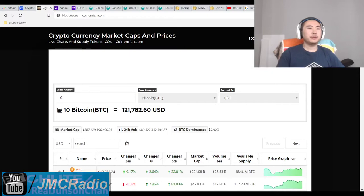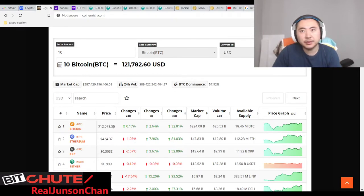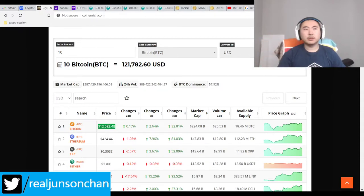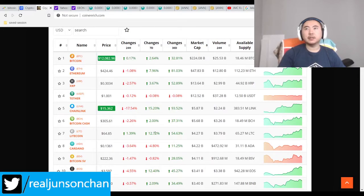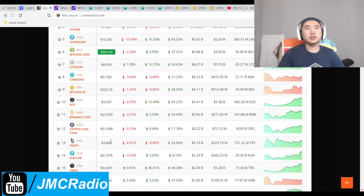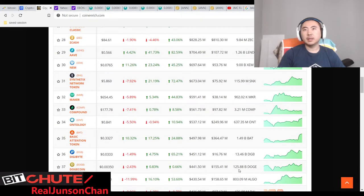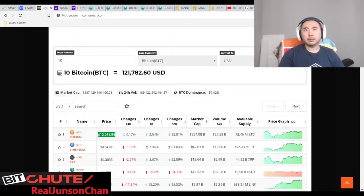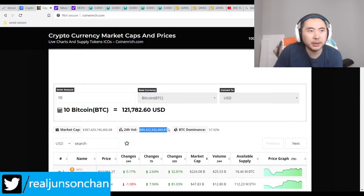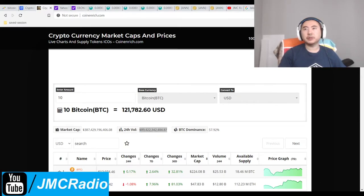The Bitcoin dominance has been hovering between 57 and 58%, so that's good. Bitcoin actually just dropped a couple hundred bucks — now it's at 12,078. It was approaching 12,300 to 12,500. Litecoin was skyrocketing like crazy, going up to $68 or $69, now it's down to $65. DogeCoin is at $441.5 million market cap. The 24-hour volume is still below coin market cap by about 30 to 40 billion, but still pretty good.